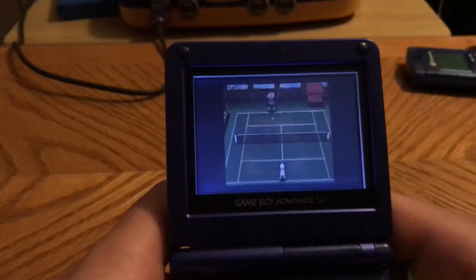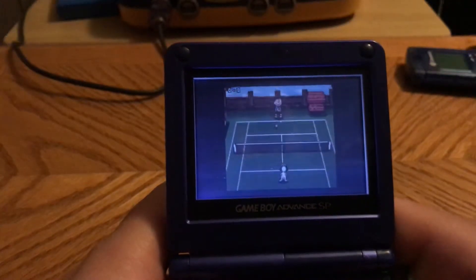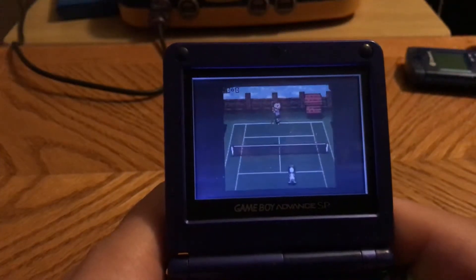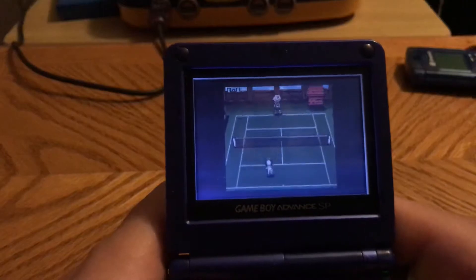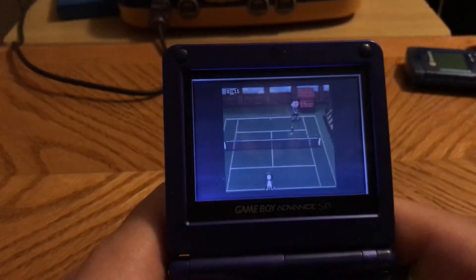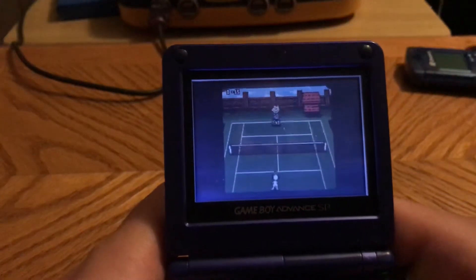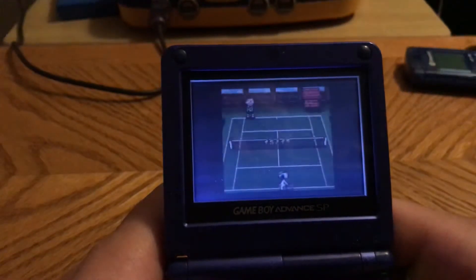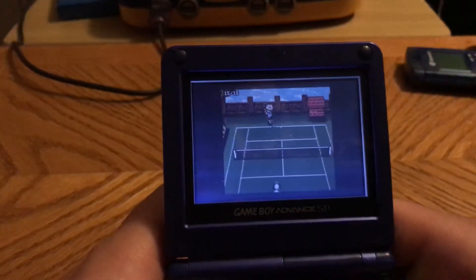You press A to hit the ball. This game plays like your typical tennis game, just with a selection of Charlie Brown characters — otherwise known as the Peanuts Gang. This game is pretty much easier than the other tennis games I've played, in my opinion. Maybe it's just simpler and easier to play than the others.